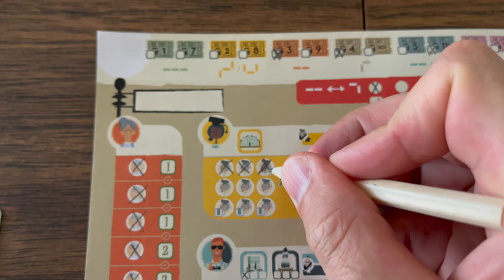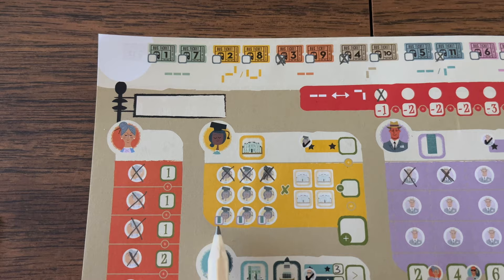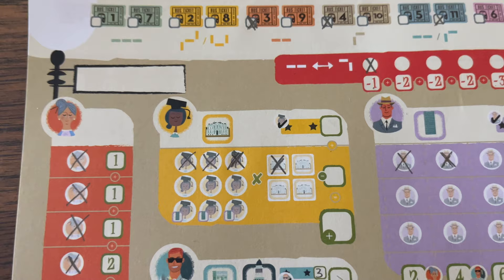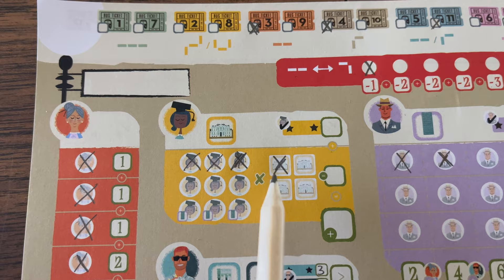When picking up a student, you mark off one of the top six student spots. The bottom three student spots are gained from a bonus action. When you end at a school, you cross off one box for that school. At the end of the game, this section takes the number of students and multiplies it by the number of schools you've visited.